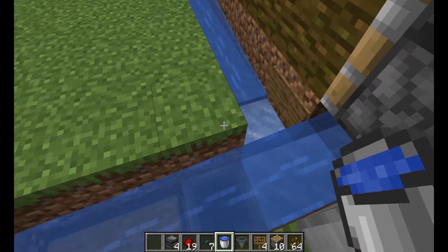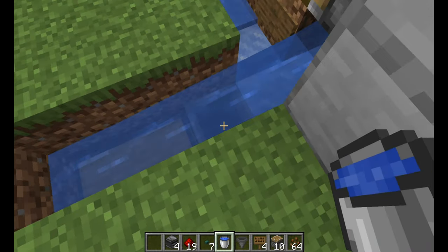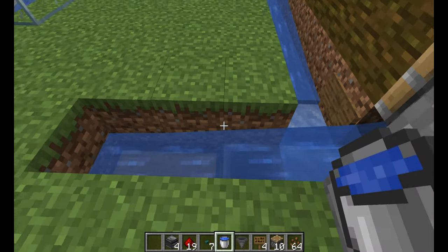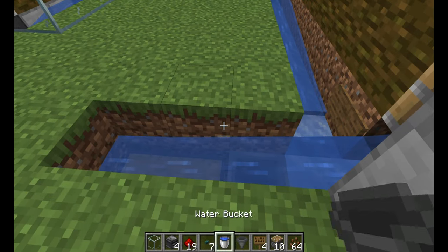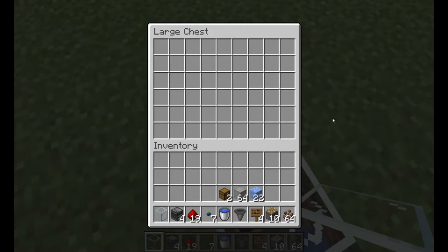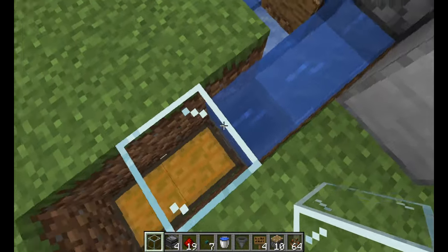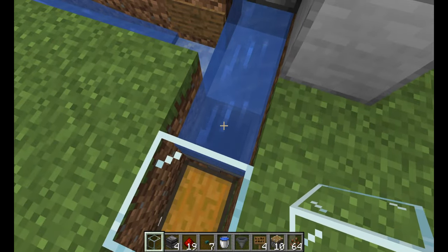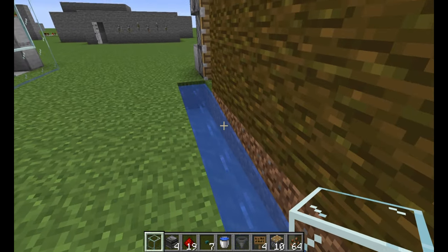There we have it — anything that falls in there will get washed into there. One final thing we need is a bit of glass, a piece of glass just here. With that bit of glass, obviously you can still open your chest, but anything that comes through this way — it's not the way of a shoot and ends up being wasted — it will stop here and drop into that hopper, which then feeds into your chest.